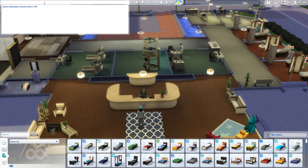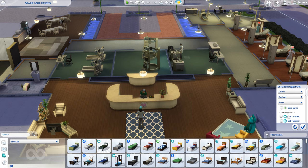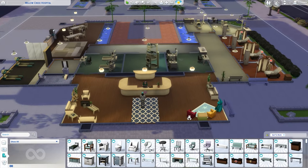Let me make sure I wrote it right — ignore gameplay unlocks cheat. There we go. Now we can filter through packs, and this is how I always do it. I always start with the Get to Work pack so I can see what's available.